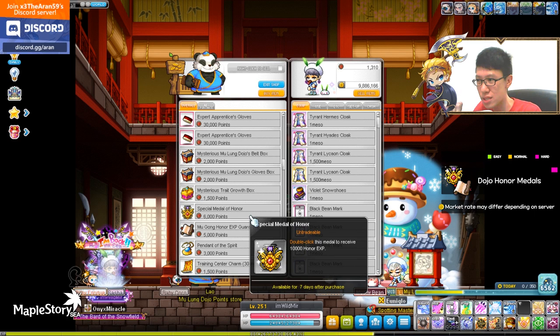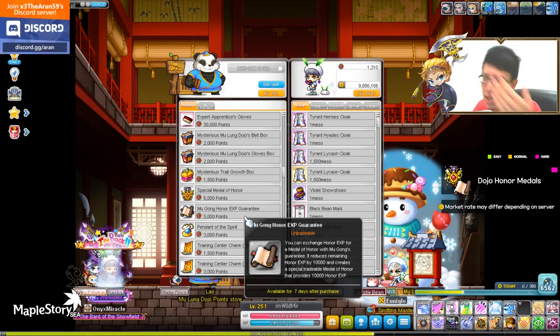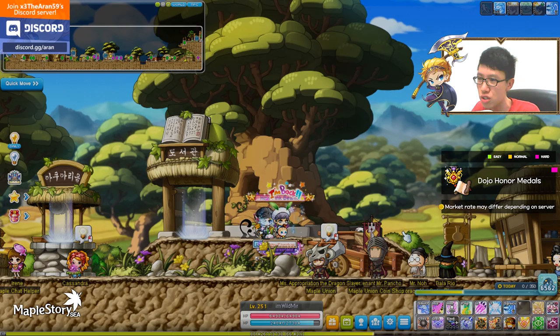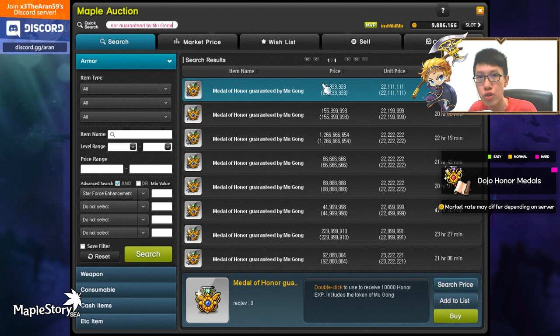First week, you buy this item and get 10,000 Owner EXP. Second week, you buy this one — since this item is untradeable, you use it to get 10,000 points EXP. Then you convert those 10,000 Owner points into a tradable Owner EXP medal here. Let's take a look at how much it sells for: in the auction house, Matter of Owner Guaranteed by Moogle goes for 22 million. It'll take time — it's a two-week rotating process — but you can do it on all your characters depending on your time and effort.